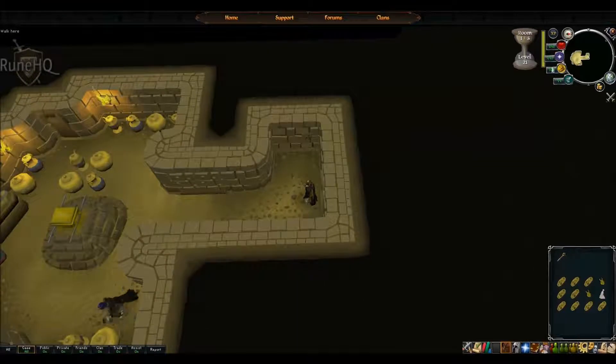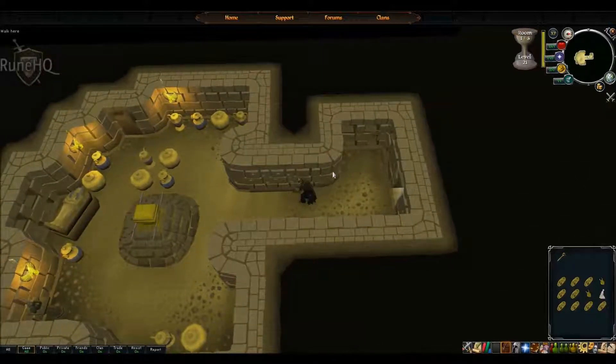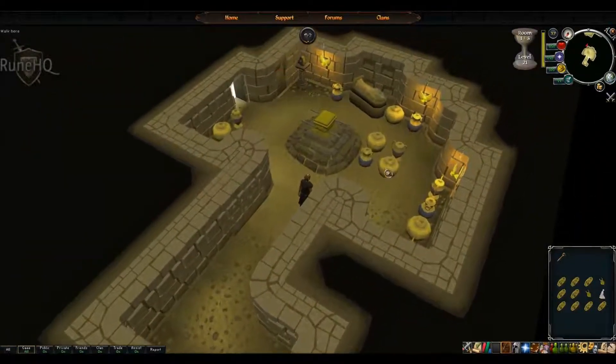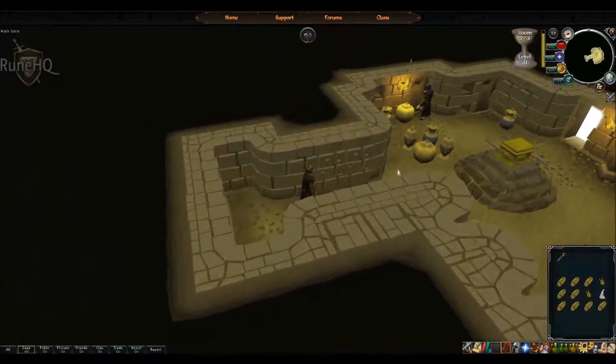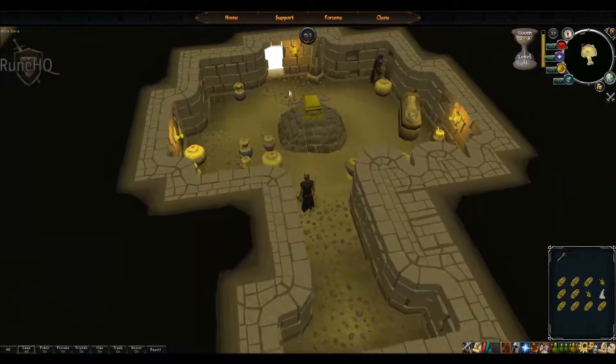Important things to note: you have only five minutes, which you can see in the top corner. Every room starts with a spear trap so don't hastily run in otherwise you'll find yourself in a lot of pain. The aim of Pyramid Plunder is to get to the highest floor that you can by pick-locking the tomb doors. Not all the tomb doors provide the correct exit, so it's just a matter of trying to find the right door.